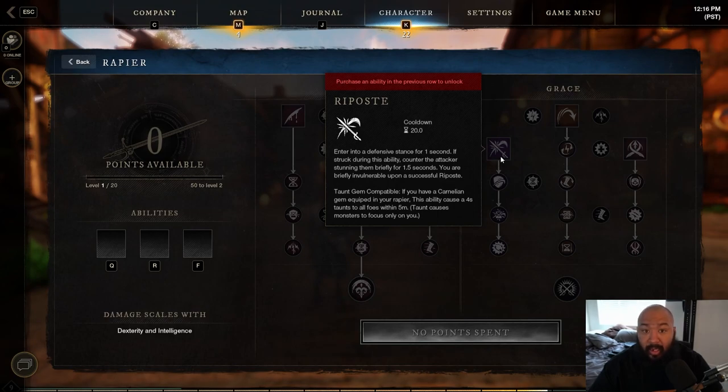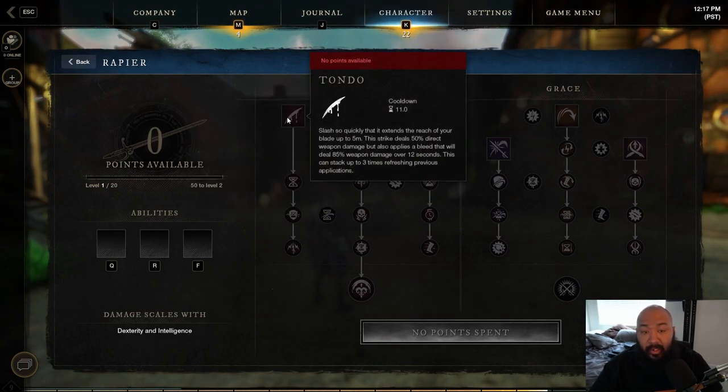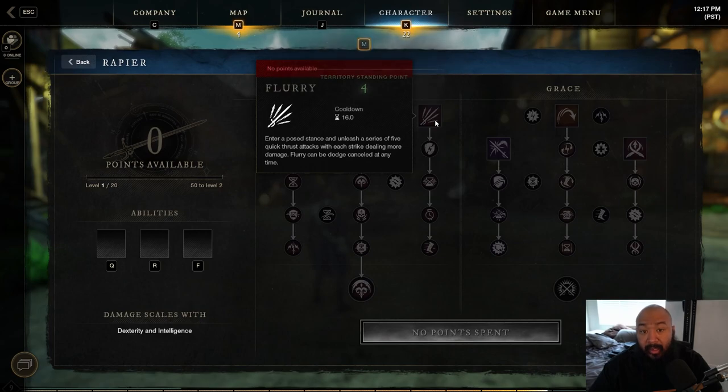You have to know your ranges, know everything that's going on — when and how to use abilities. The skill cap is so high because you need to understand the animation windows on other abilities and monsters so you know when to pop your Riposte. This weapon is for players that like styling on people, because there's no better way to style than hitting someone with the Riposte right when they think they're going to beat you. For PVE, abilities like Tondo, Fleche, and Finish work great with the bleed stack. For super style PVP, Rapier is definitely where it's at.